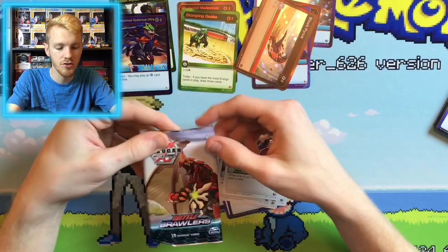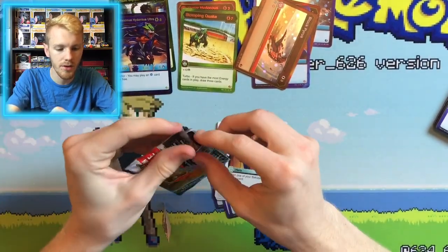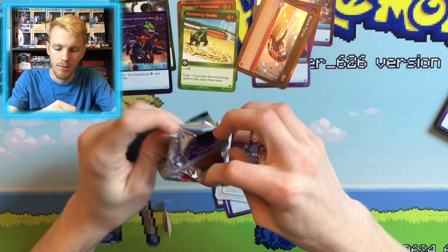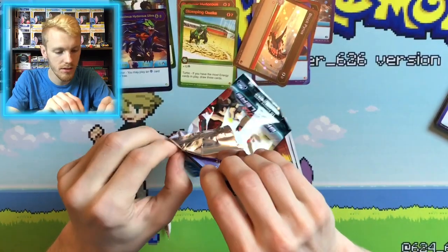Alright, we got two more packs to go. We got our Dragonoid pack here. Can we pull something good? Each Dragonoid pack had a Bakugan Elite in it, so maybe we get another Bakugan Elite? Who knows, we'll have to see here.